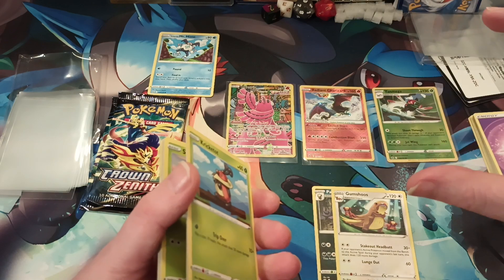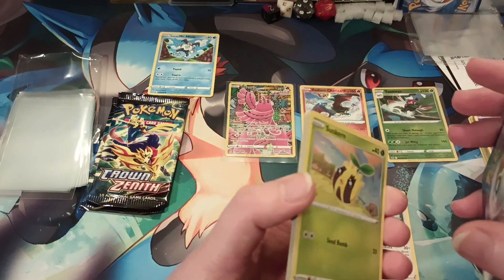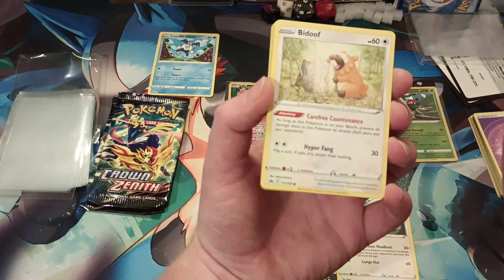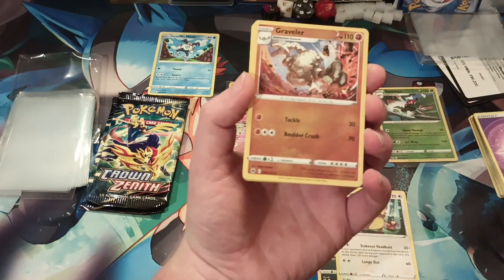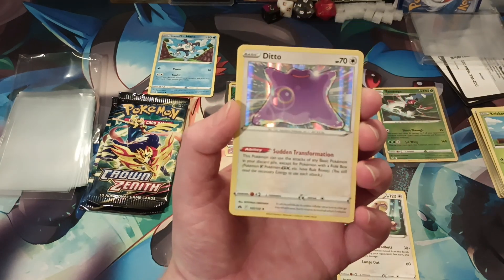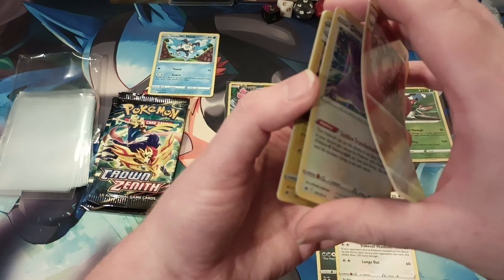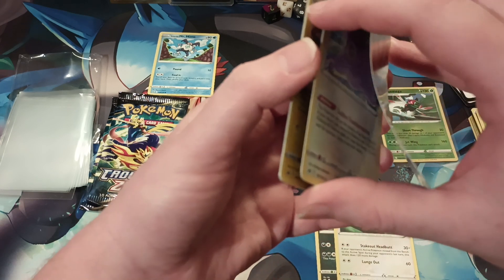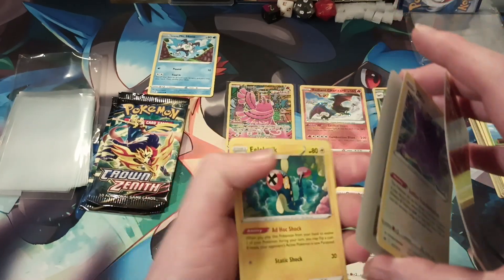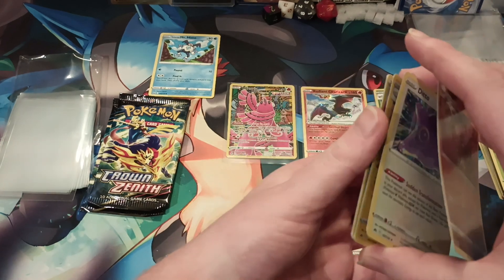We are going to get a huge amount of those and just spam PokéRev with nothing but Mr. Mimes — guys, it's going to be amazing once we get that many. Our reverse foil is a Graveler. Ooh, a nice Ditto — that's a cool Ditto. Look at me, I'm Ditto! Oh my gosh, that's going to catch on. I did need those — I do use those for other things, so it's always good to have.